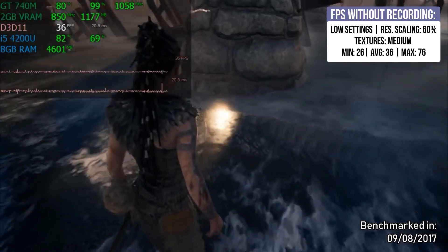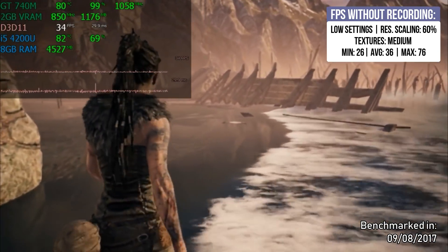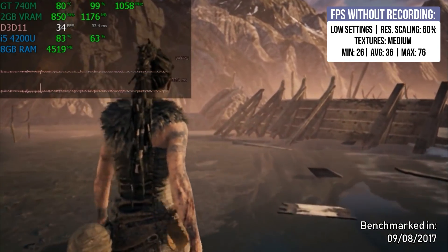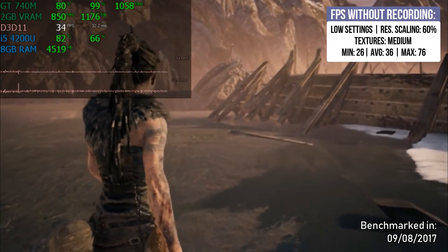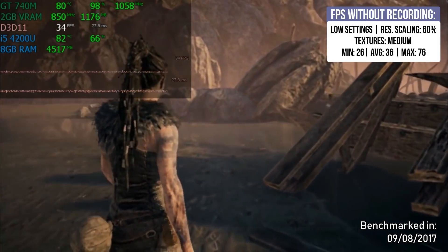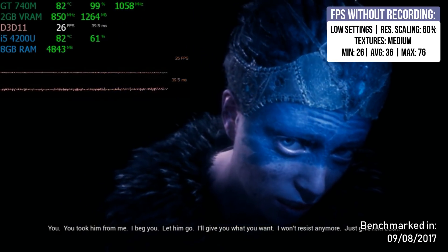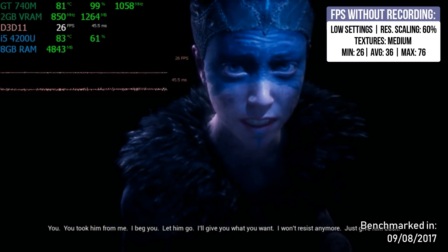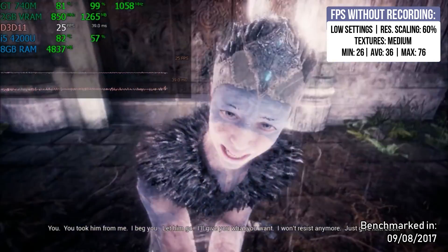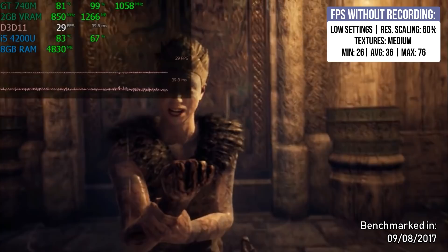So let's kick off with Hellblade: Senua's Sacrifice. I was able to play this game with low settings, textures on medium, and I had to tweak the config file in order to play this game on this laptop. I had to set a resolution scaling of 60%, so the game looks very blurry. I'm using TXAA because I prefer to have blur than pixels all over the place, and with these settings I was able to get an average of 36 frames per second and a minimum of 26.